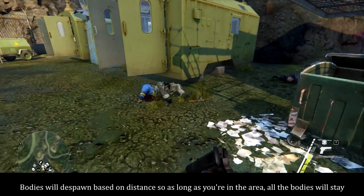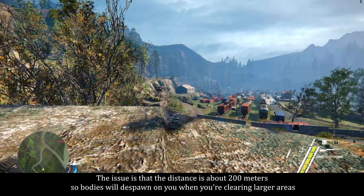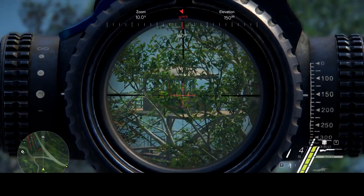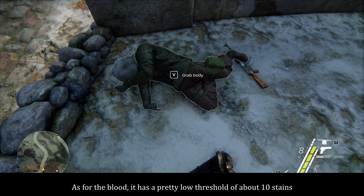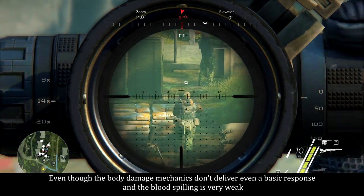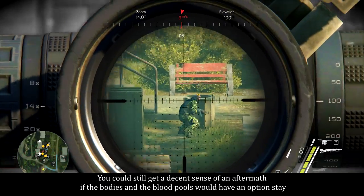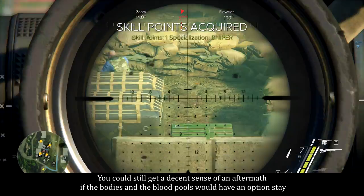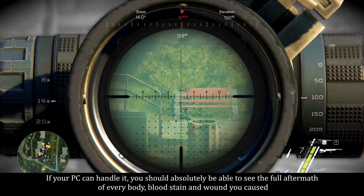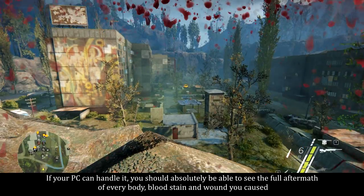Now how's the mess in the long term? Bodies will spawn based on distance, so as long as you're in the area all the bodies will stay. The issue is that the distance is about 200 meters, so bodies will spawn on you when you're clearing larger areas. As for the blood, it has a pretty low threshold of about 10 stains. Even though the body damage mechanics don't deliver a basic response and the blood spilling is very weak, you could still get a decent sense of an aftermath if the bodies and blood pools had an option to stay — and that stuff should be configurable.